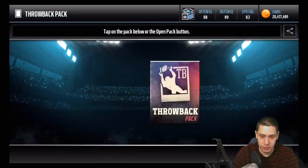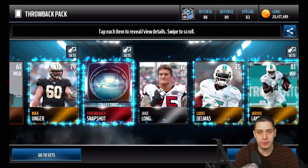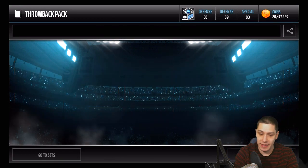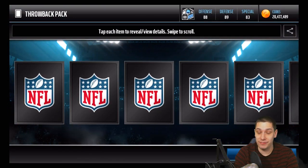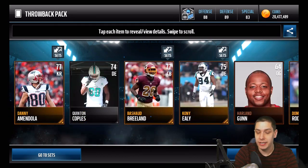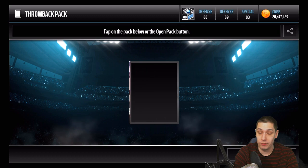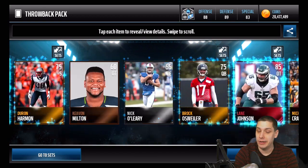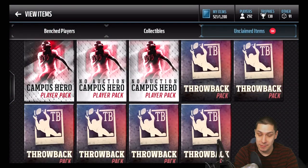Let's continue ripping through these packs. Anytime you're pulling 95 or above overalls, that's always nice. Hey guys, if you didn't know — in the last Madden Mobile video I did, I actually pulled the 99 overall DeMarcus Ware. You're going to want to go back and check that one out — pretty unexpected reaction from me. I was very happy about that. We did get another elite there with Lane Johnson, so we're down to six more packs to go.